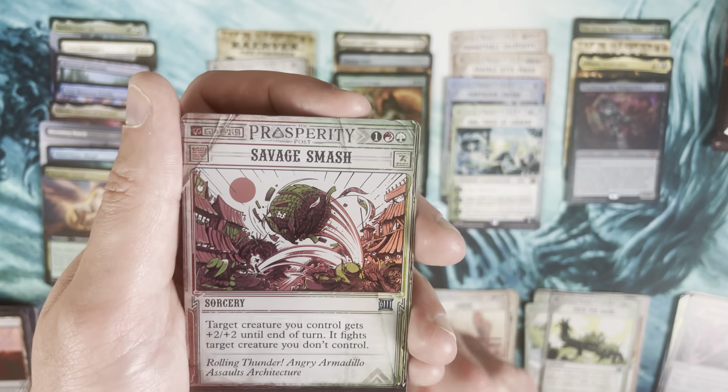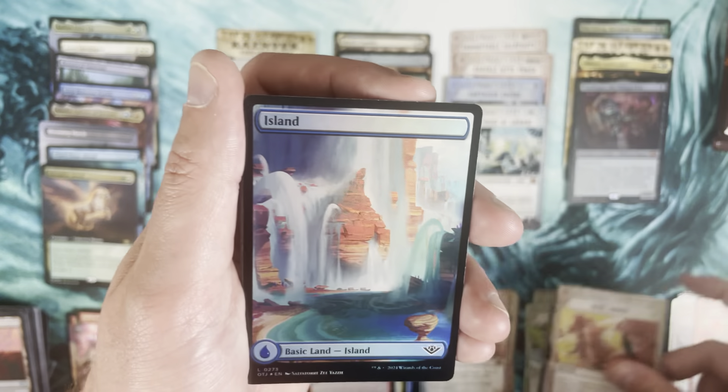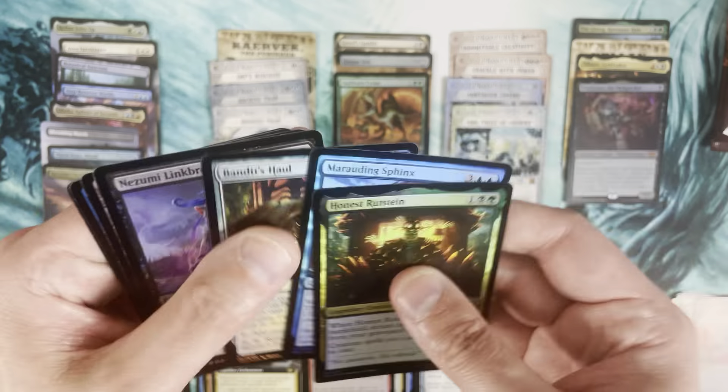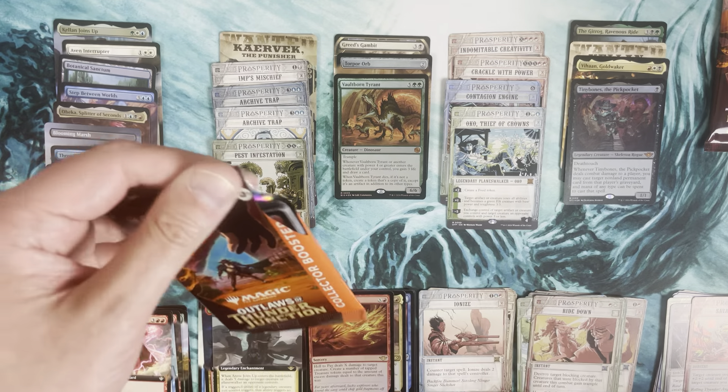Savage Smash as a foil, Ride Down in non-foil, and a beautiful Island. Two packs left.